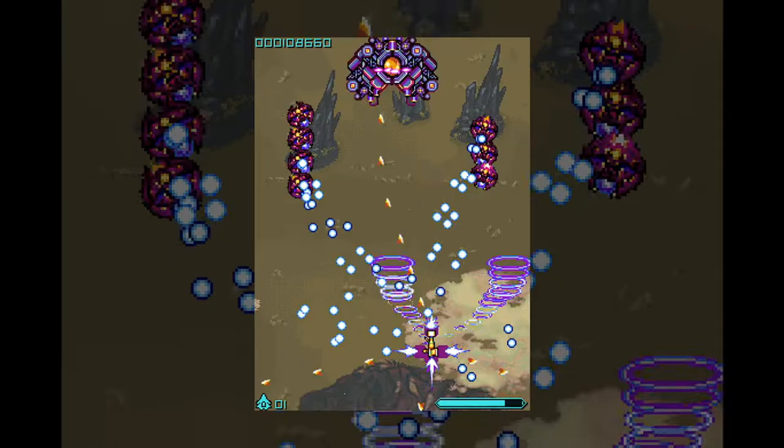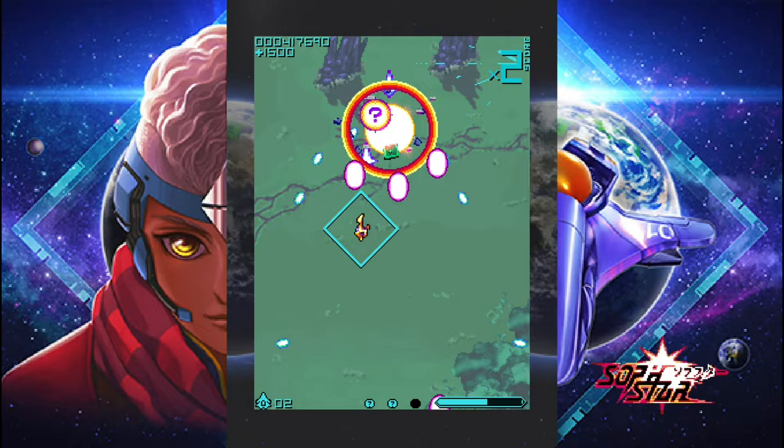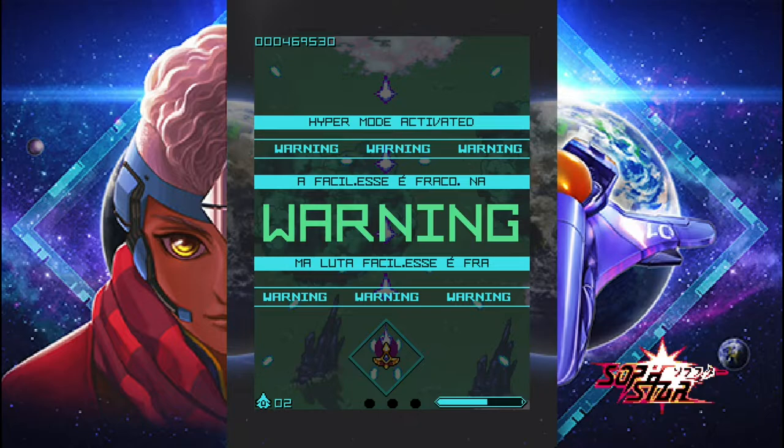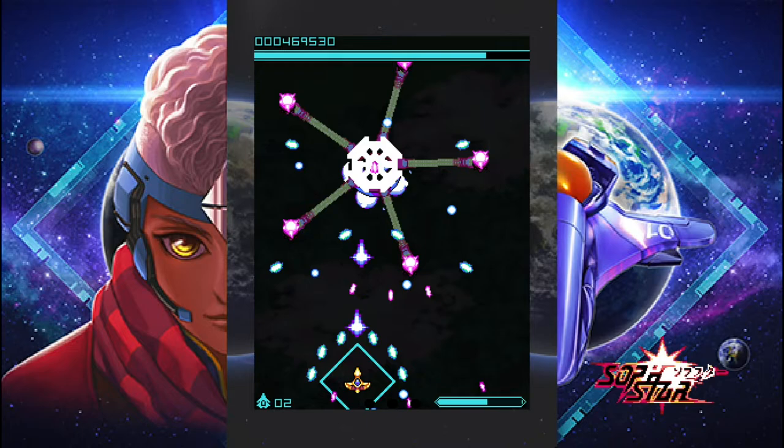If you've been playing Sovstar, you may have found some question mark items. Do you know what they are? Well, they are secret bonuses. On each level, there are three of those hidden away. And if you get all three, you unlock a hyper mode for the end of level boss. On this video, we will show you how to get the secret bonuses on level 1.